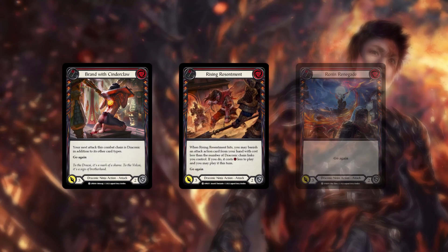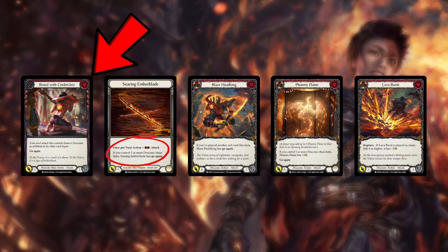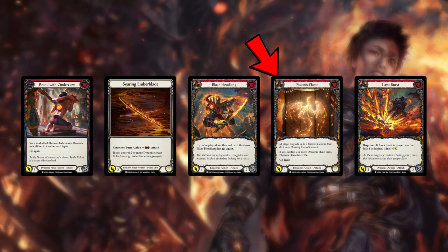The core of the deck is based around the various head jabs that Fi has access to. These are what start your combat chain and allow you to give Searing Ember Blade go again. This makes it easy to activate Fi's ability and add Phoenix Flame to the combat chain as well.